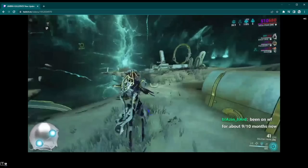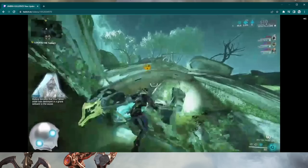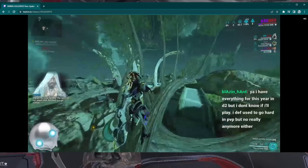I'd really recommend having teammates here to take some of the fire off your back — we've got a Protea and a Garuda here helping me stay alive. Because with Mesa, I'm not even using her three, to be honest, so I can get shot at pretty easily. Having teammates to help kill the enemies is just so helpful. I did this solo and it was rough, even with a pretty good frame — there are so many Eximus.